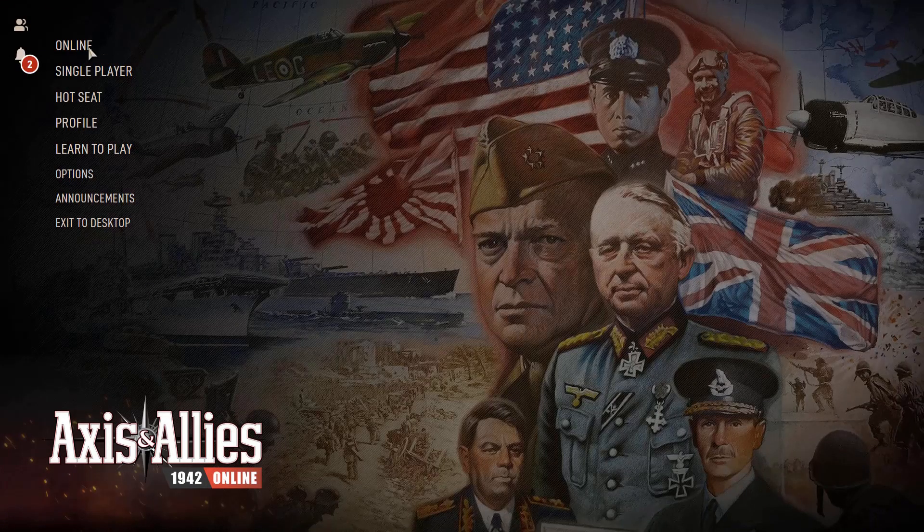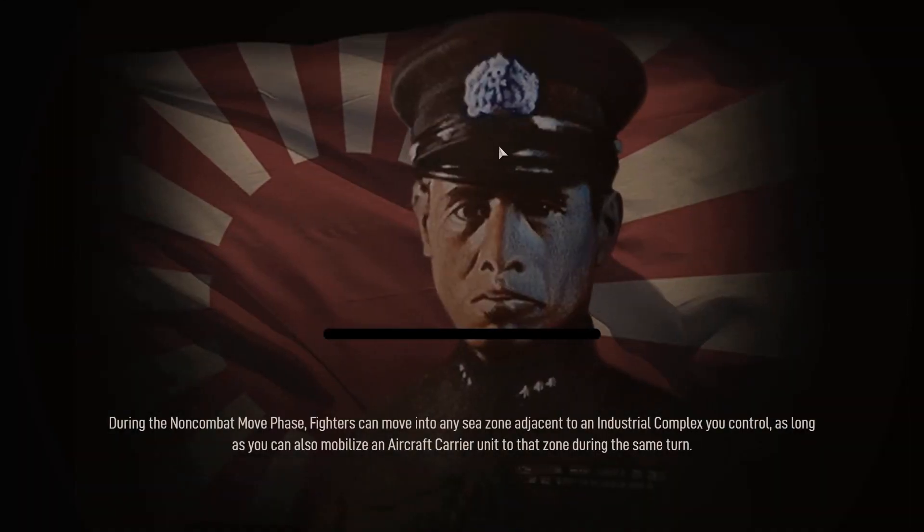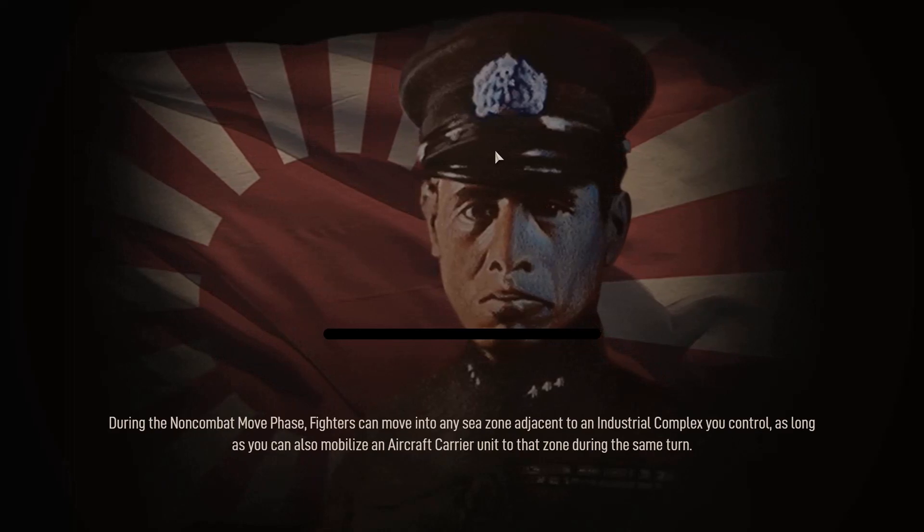What up, everyone. It's your boy Brian D coming at you with some more Axis and Allies, playing a game against QC Nicholas. I am the Axis — looks like it's Japan. Round 2.